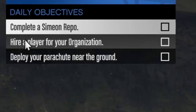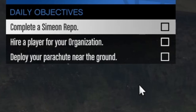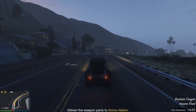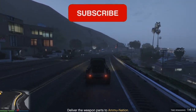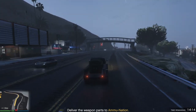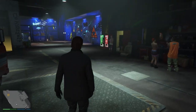Next are the daily objectives. Press M and you can see them on your screen — things like playing golf, doing a specific mission, or other small activities. They're usually pretty easy and take around 45 minutes. If you keep doing them for a month straight you can make around $750k, which is free money for doing little activities you'd probably never try otherwise, like arm wrestling or golf.